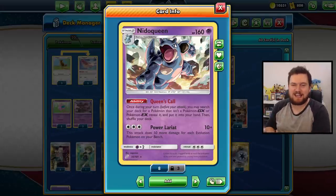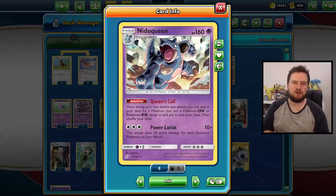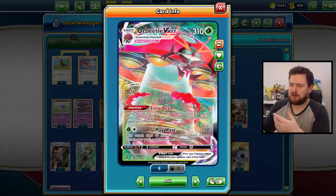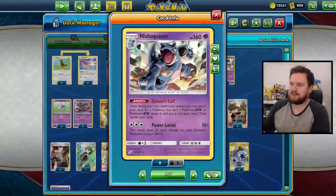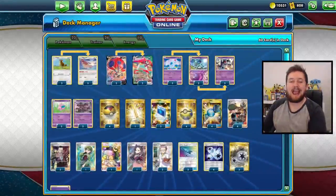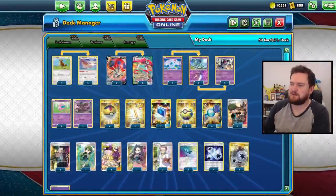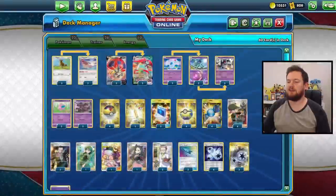We also have the attack Power Larry for three colourless energy, which does 10 plus 50 for every evolution Pokemon that we have on our bench. We are also going to be playing a 2-2 line of Orbeetle VMAX with Eerie Beam in order to create some nice damage tick numbers. Eerie Beam can set up so that Nidoking or Nidoqueen can take the knockouts required. And as an engine we're playing three copies of Pidgeotto to draw some extra cards. If we get five evolution Pokemon in play, Nidoqueen can be hitting really hard.